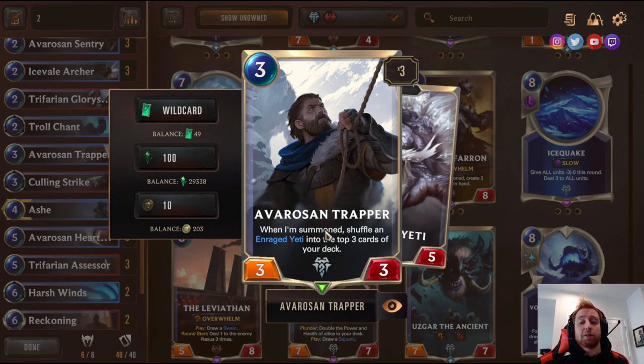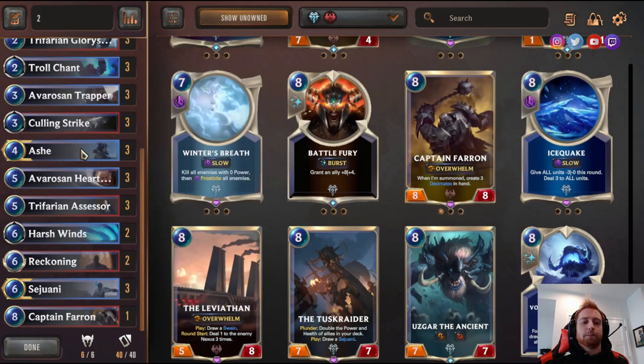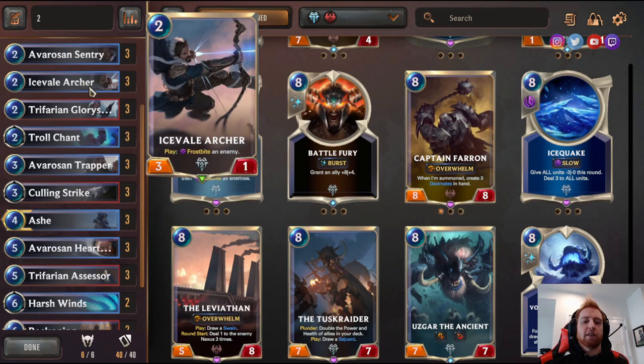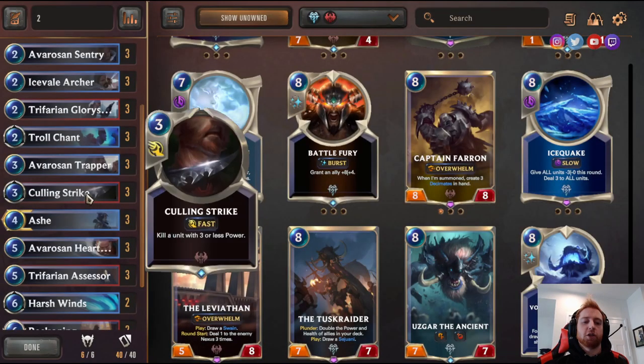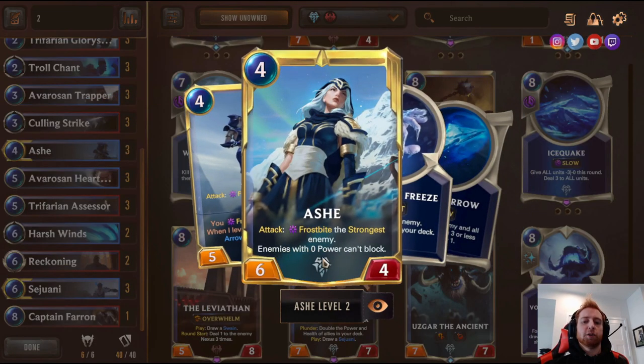Riss and Trav — when summoned, shuffle a Raged Yeti into the top cards of your deck; puts a one-mana five-five, making it a really good three-drop. Three Culling Strike kills units with three or less power. You can freeze something — even an eight-eight — and then kill it with Culling Strike because now it's zero attack. Three Ash. And when Ash levels up, enemies with zero power can't block, so anything Frostbitten can't block.